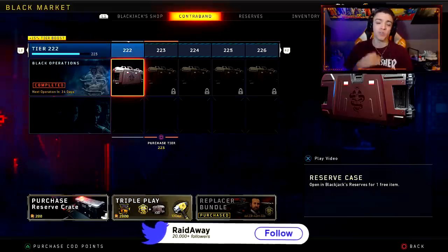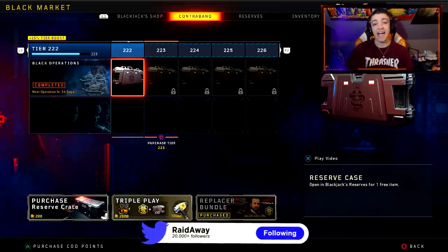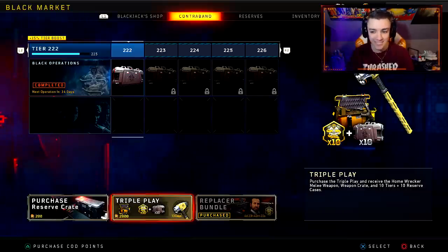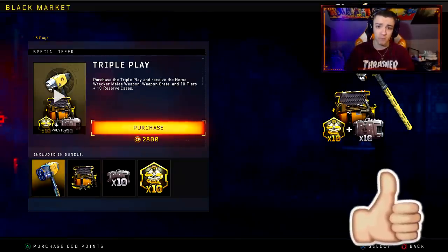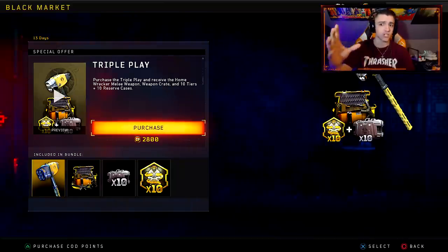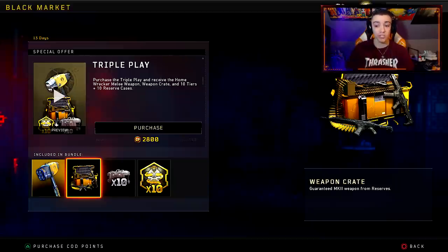Another new thing they added with today's update — and this is kind of what I was talking about at the beginning — it's kind of terrible. There is a brand new Triple Play Bundle in the Black Market. But if you check out the price, it costs 2,800 COD points. This is definitely the most expensive bundle we've seen so far in Black Ops 4, and this is just an outrageous price. In the bundle you get the Homewrecker melee weapon — the Demo Hammer melee that's been leaked — plus an additional weapon crate guaranteeing a new Mark 2.